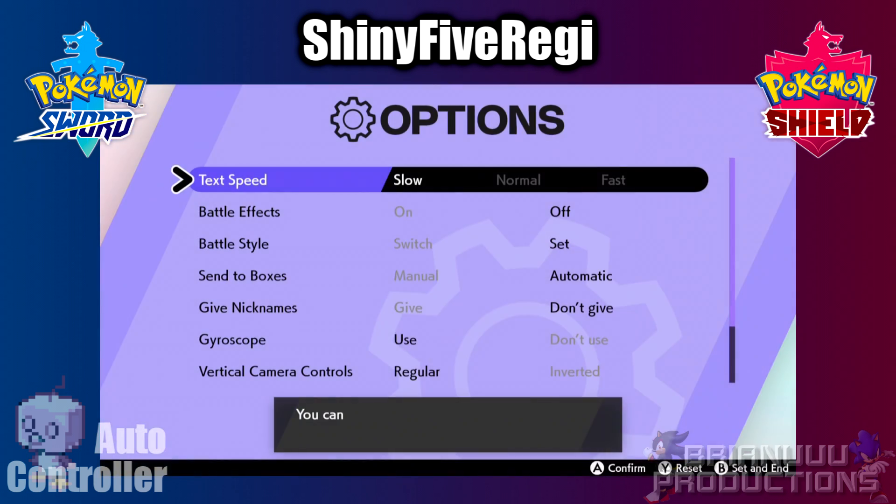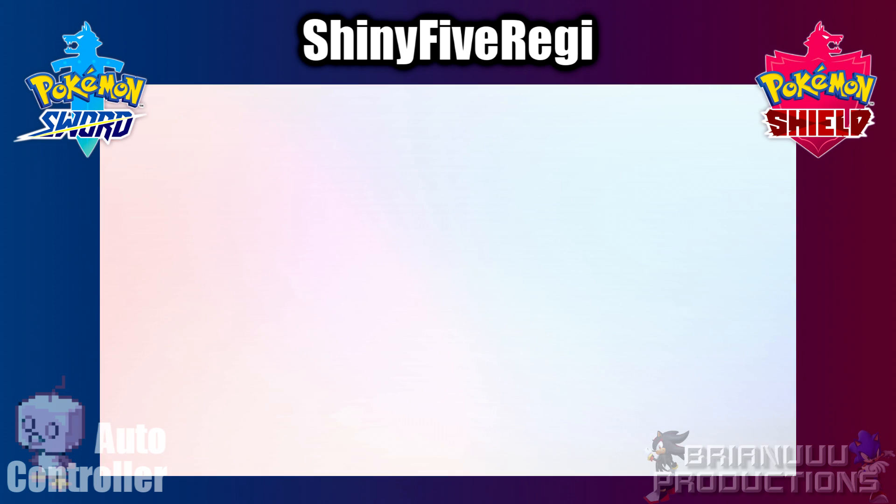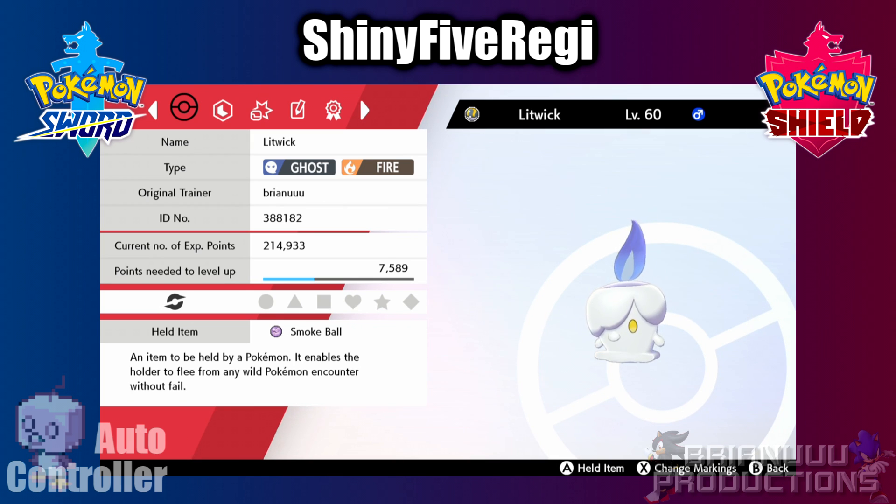To use the program, you must set Text Speed to Fast and Battle Effects to Off. Make sure your first Pokemon is fast enough to be able to run from the battle, or you can let it hold a Smoke Bomb.